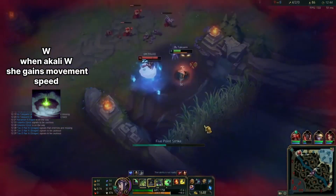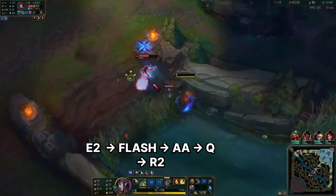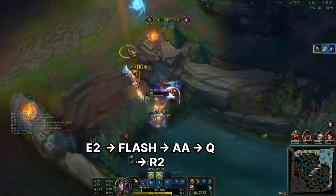Shroud to Dr. Charm, and then Q, and then Auto-E1, R1, and then E2 back, Flash, Auto-Q, R2, kill.